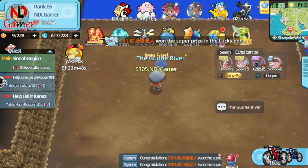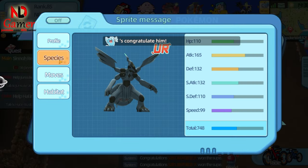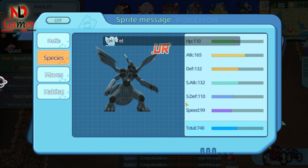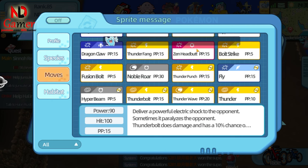Next up is Shiny Zekrom, a UR Pokémon priced at $400. Let's see if it's really worth it. First, let's check its stats. I see its total stats are quite high, reaching 748. This Pokémon has solid defense and both of its attack types are strong, especially Atk. However, to decide whether to build it around Atk or S-Atk, we need to look at its skills. Because like with Pikachu Ash that I analyzed earlier, even though its Atk is high, most of its strong skills are based on S-Atk. Looking at Zekrom's skill set, I see a lot of physical damage skills and they're all powerful, so you can build it focused entirely on Atk.